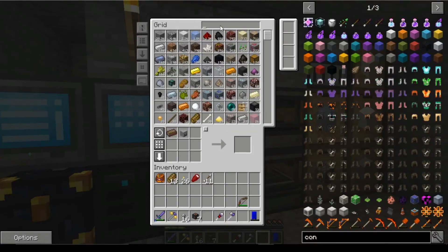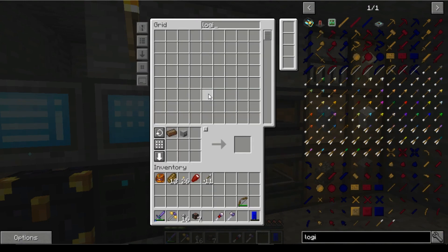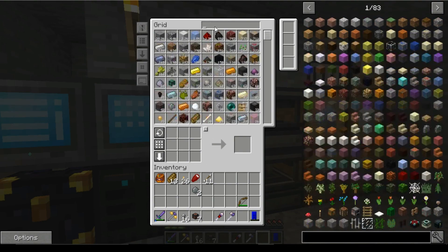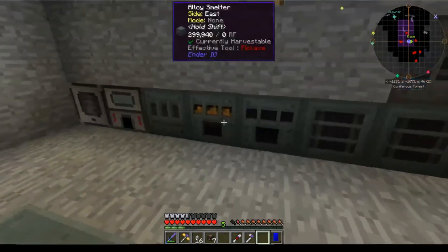So for a Z-Logic Controller, we'll just go to Logic. We're going to need two Silicon, Redstone, Soul Sand, and a Zombie Head. So we go Silicon — one, two. We're going to need Redstone — one of those. We're going to need a Zombie — we've got 11 of those bad boys. And we're going to need some Soul Sand.